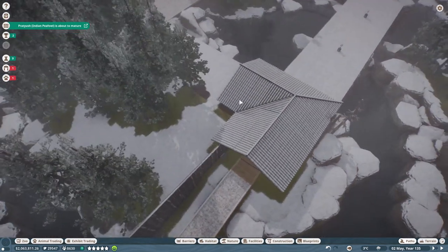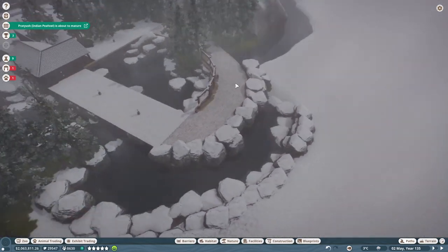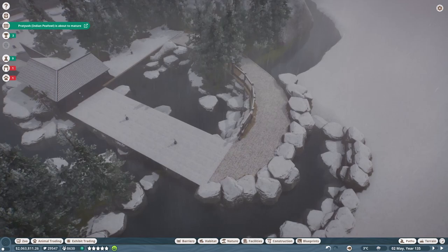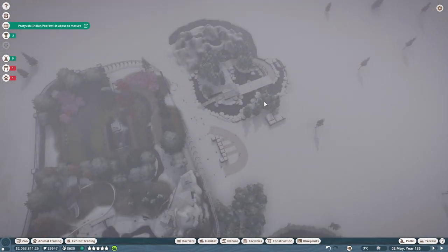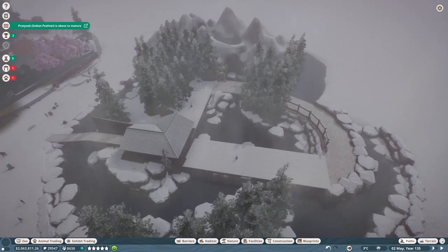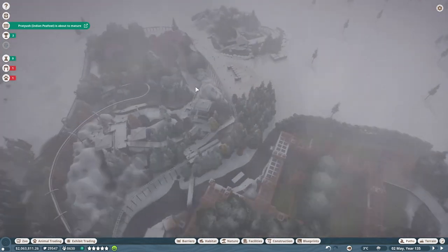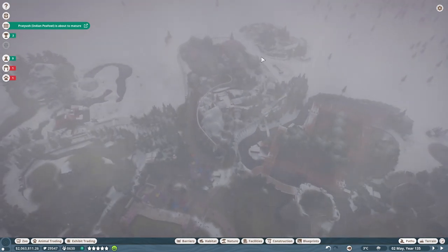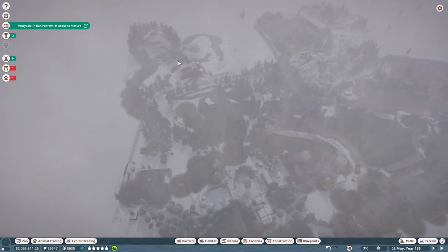Many of y'all pointed out that this area covered in snow is absolutely gorgeous — I wholeheartedly agree. So we're probably going to actually cool the temperatures down here a bit more than they are already, make this entire area feel like a chilly zone. Because you relax at an onsen — you're chilling. So we're going to make some adjustments over there and do some work over here as well. A lot of that is beauty pass stuff.